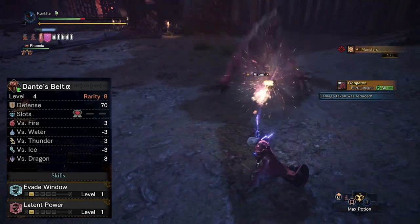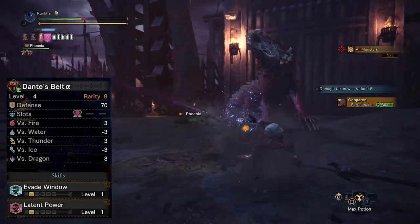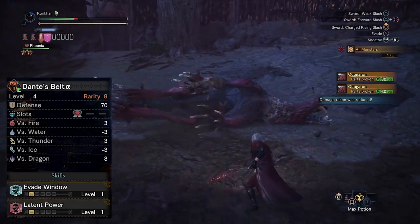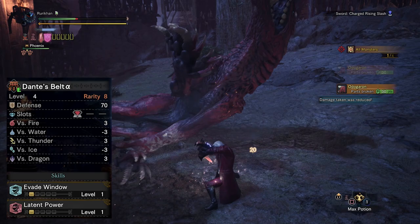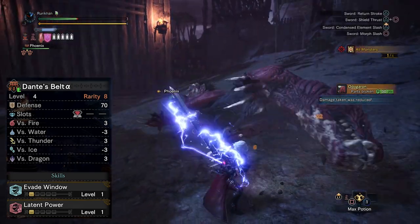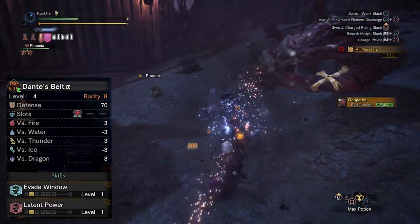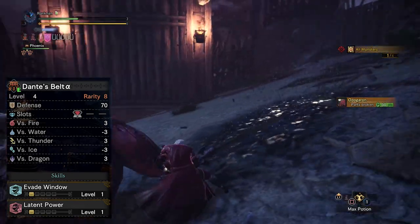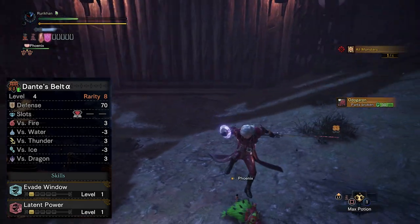Next we've got Dante's Belt, also coming in with another level three decoration slot, as well as another point into Evade Window and Latent Power. Latent Power, for those who don't remember, is the skill where you get increased affinity and reduced stamina usage whenever you've been fighting a monster for five or more minutes or have taken 180 damage. It's not a skill I personally tend to use that much, but it's not useless either.